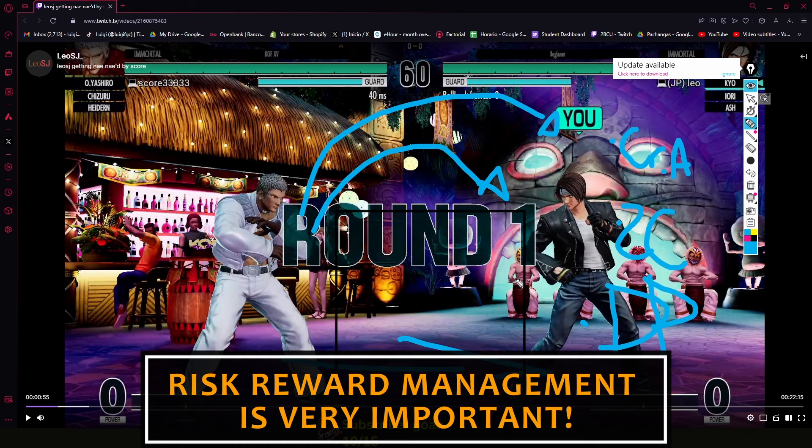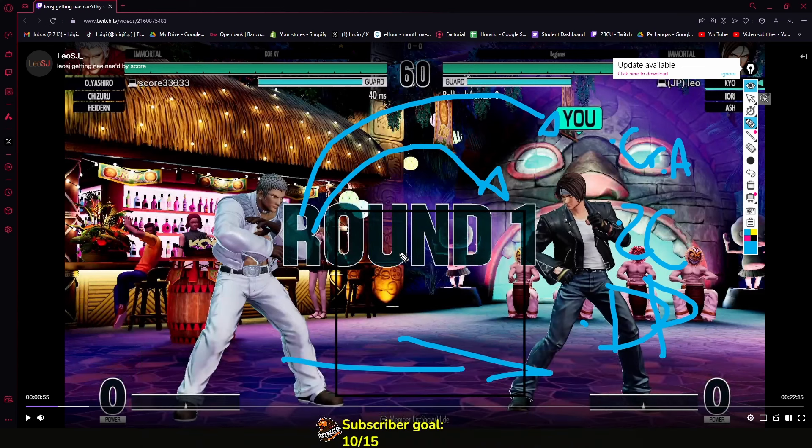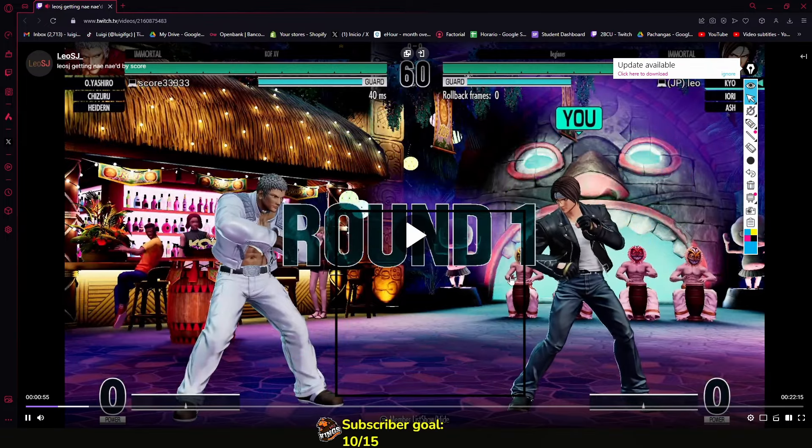Risk-reward management is really important in this game. You don't need to go inside the KOF zone, especially when the round starts — I see a lot of people just go in at round start, which can be effective against some players. But against you, for example, you stay outside the KOF zone and let him push himself into the corner slowly, which is really good.